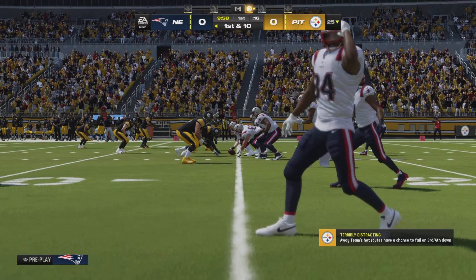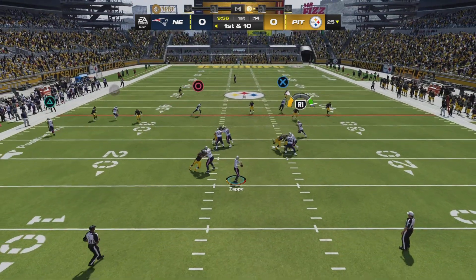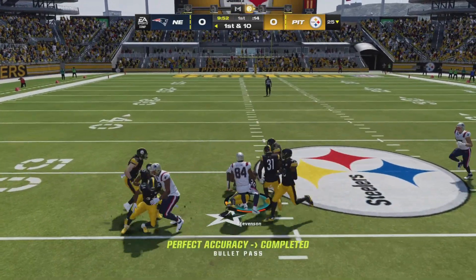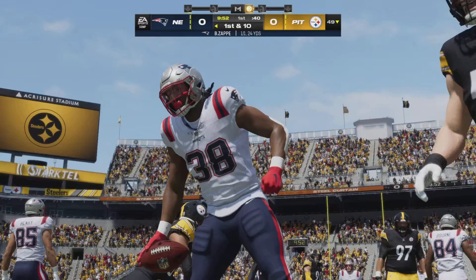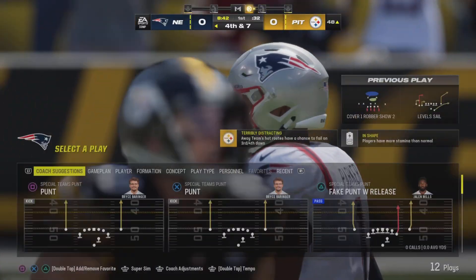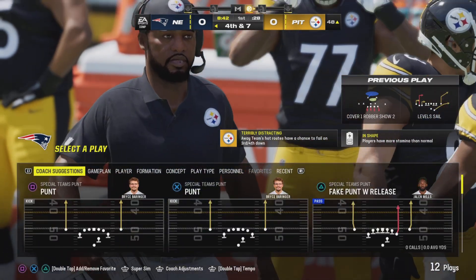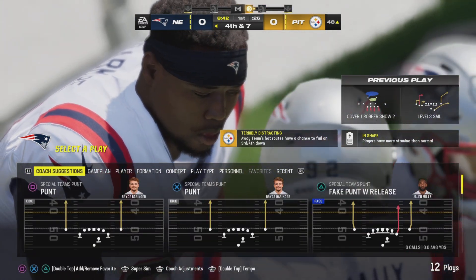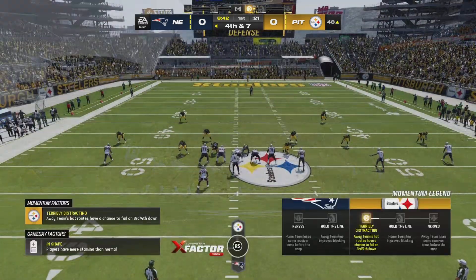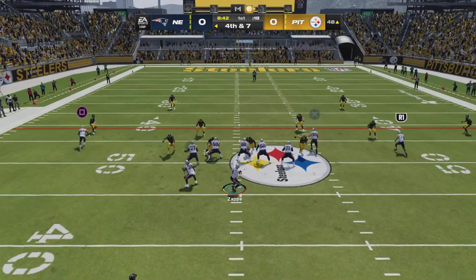Here's the Patriots and the Steelers - Bailey Zappe, that's right, it's no longer Mac Jones. A huge pass to Rhamondre Stevenson, what a way to start the first play of the game for 24 yards. Now because we got to go for it on fourth down, these plays matter. Here we go, here's the snap.